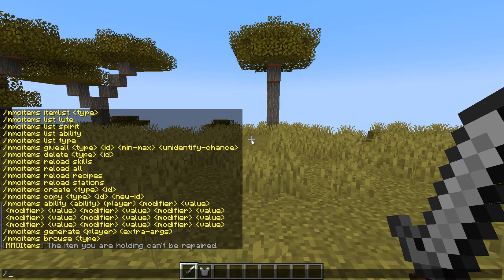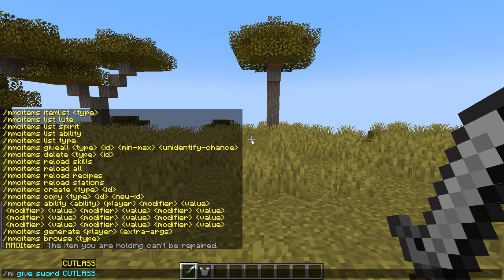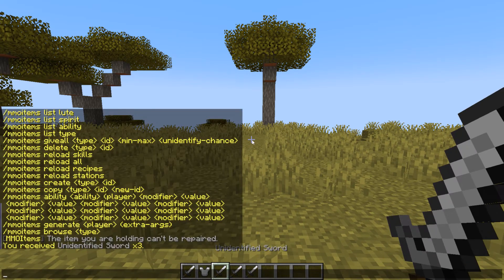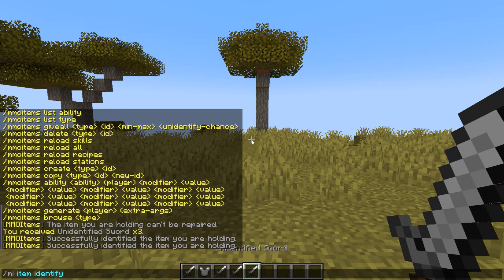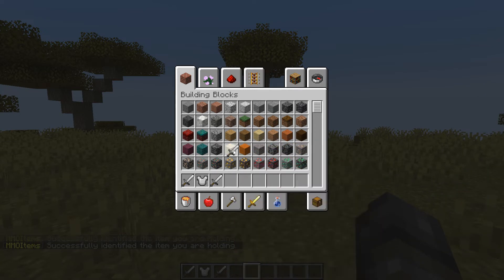Then, what we can do is slash MI give sword — that's the type — then the item, let's go with a cutlass this time, then the player name Lord Fulgur, a min-to-max amount of three, an unidentified chance of 10%, and a drop chance of 100. No soulbound. And there you go — it just gives me a few cutlasses. Let's do slash MI item identify on them, and as you can see, we now have sharp cutlasses. Simple as that. And that is it for the item commands.